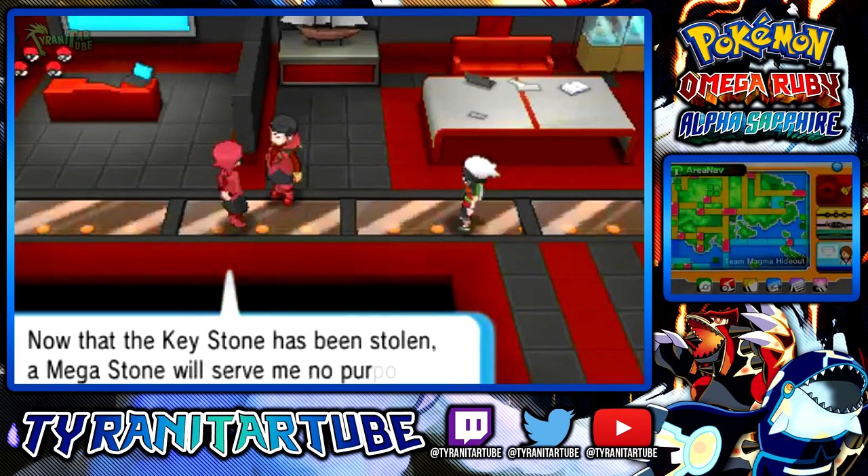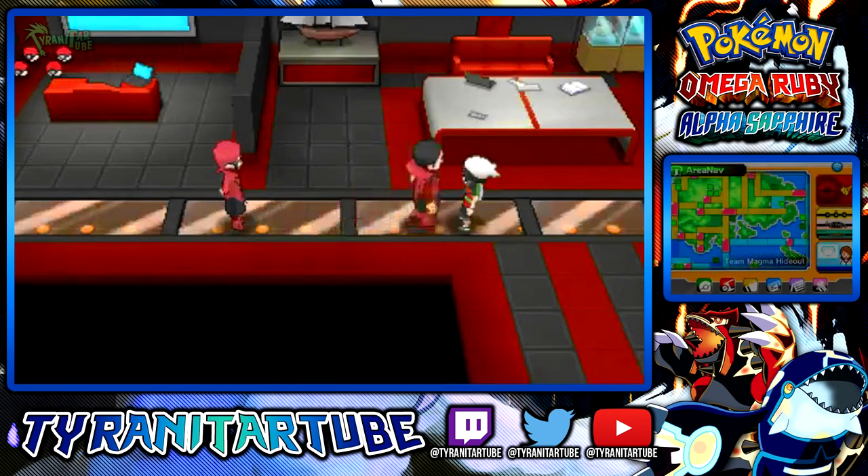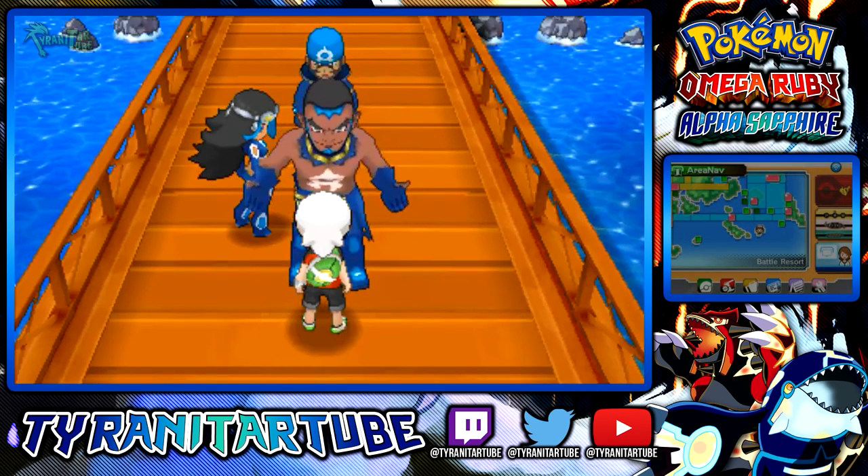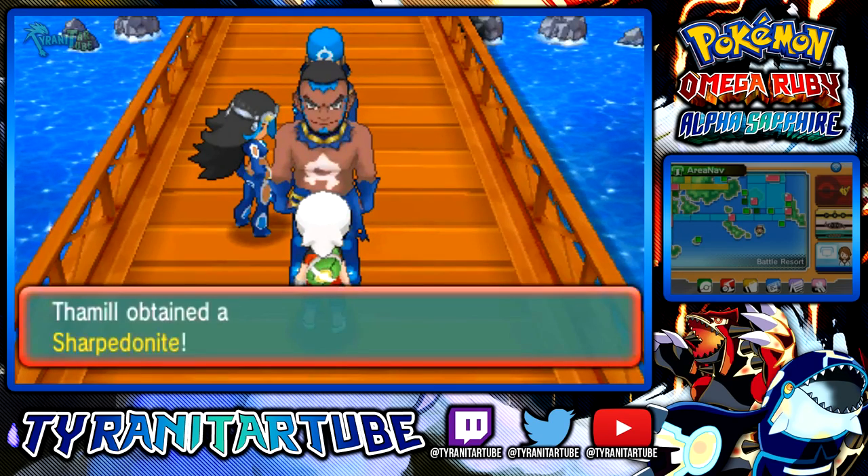Also dependent on your version, the Sharpedoite or Cameruptite is given to you by Team Aqua or Team Magma during the Delta episode. The opposite Mega Stone is given to you in the post-game by the opposite Team Leader when visiting the Battle Resort for the first time.